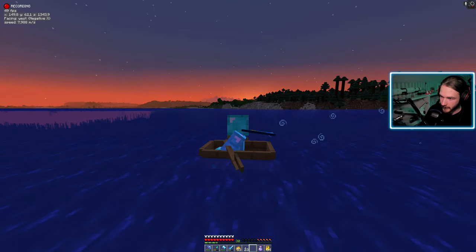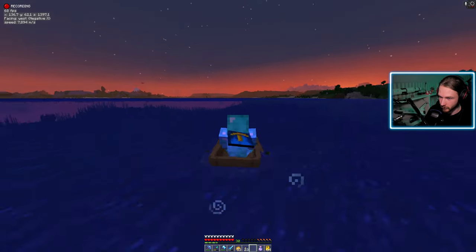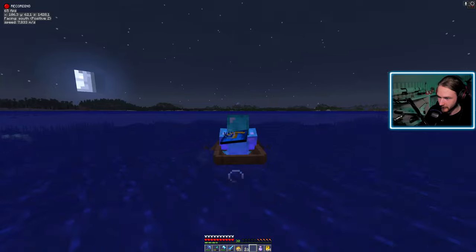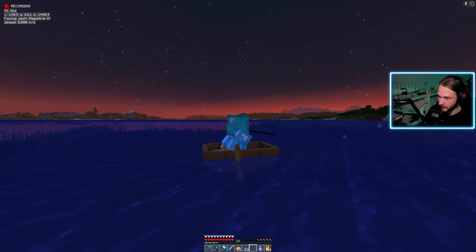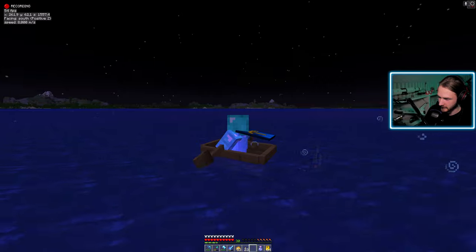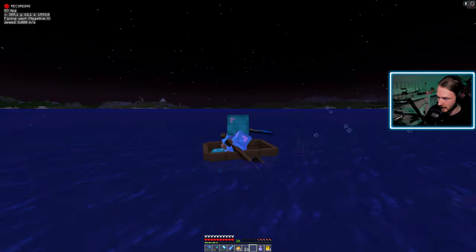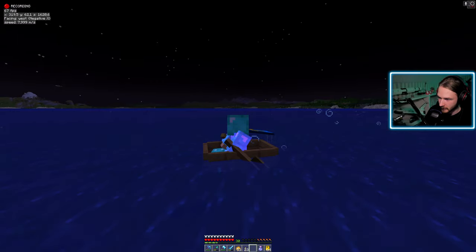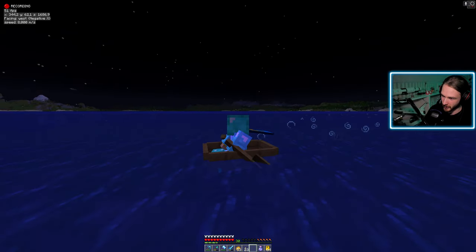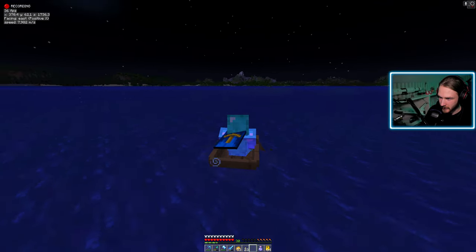Är det en bergkedja? What the fuck, den ser hur stor ut som helst! Skit i djungel — nej, där är djungel, right? Skit inte i djungel, åk ditåt och det är ett berg bakom. What the fuck, det där måste vi kolla in sen också. Alltså vad coolt allt det är nu med Distant Horizons och den nya Minecraft-trängen med riktiga bergpikar. Du ser glaciären där borta — what the fuck. Den kan vara 400 block bort men kan också vara 2000 block bort. Men visst är det djungel här, fast det kanske bara är vanlig skog.